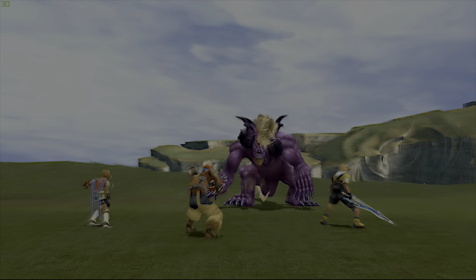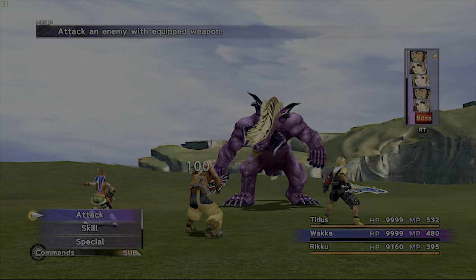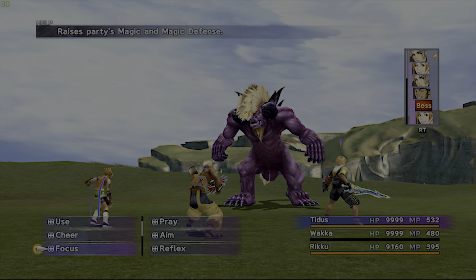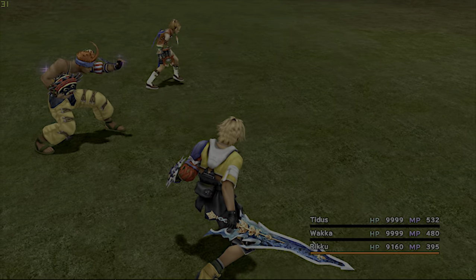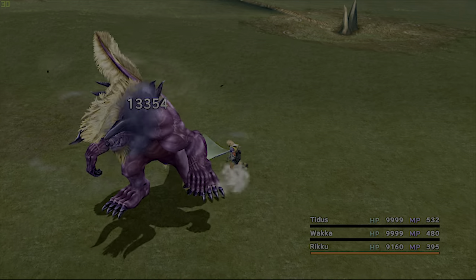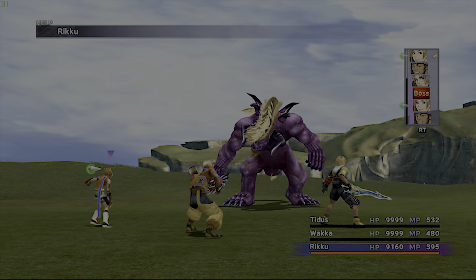Let's do Catoblepas. Let's heal everyone first — there we go, everybody back to normal. We don't have a good setup so let's use Tidus's overdrive — Slice & Dice! Remember he uses Ultima at the end when he dies, so keep that in your consideration. Let's use Attack Reels. We have one character with Shell so at least one person will survive attacks like this.